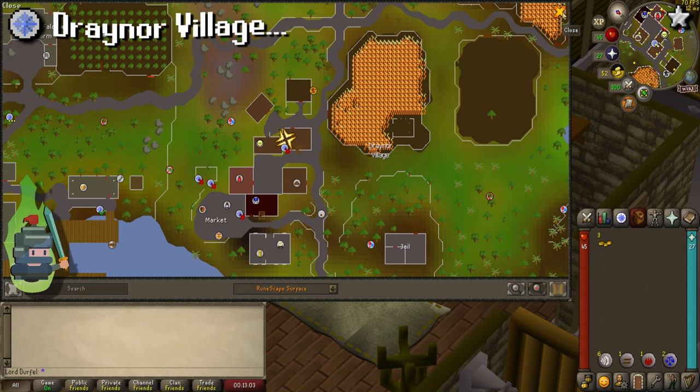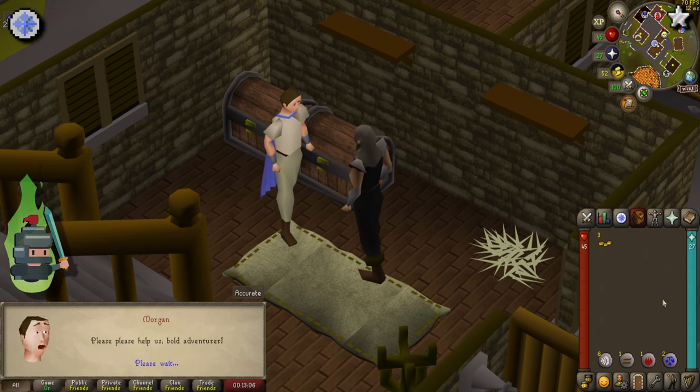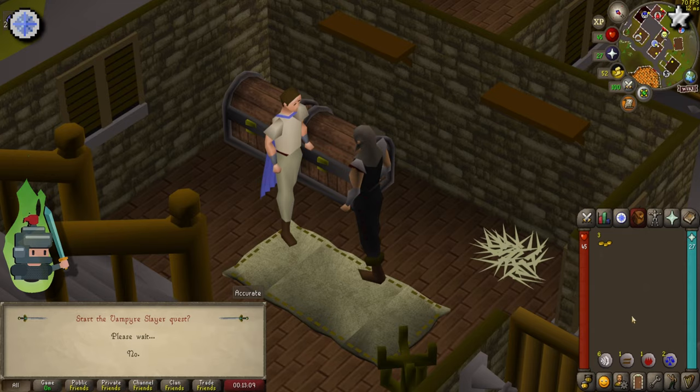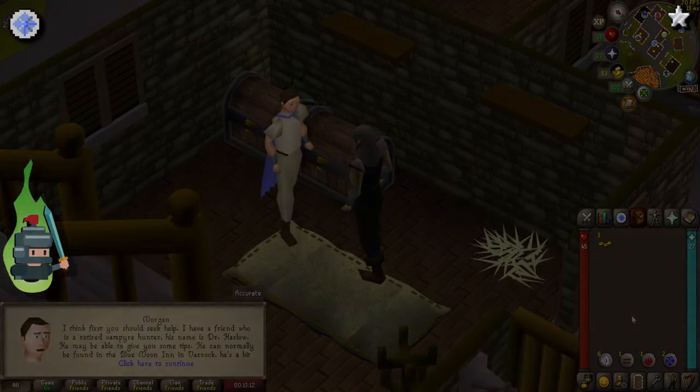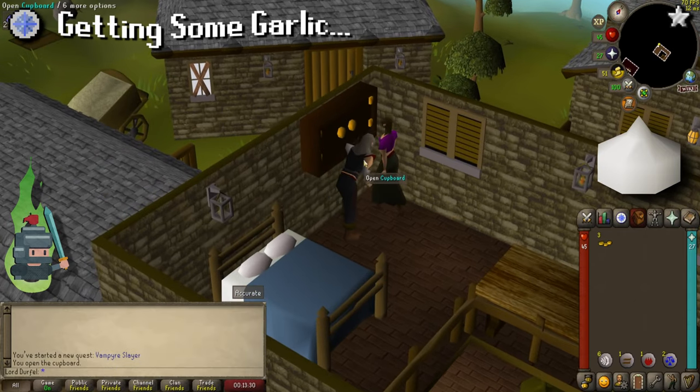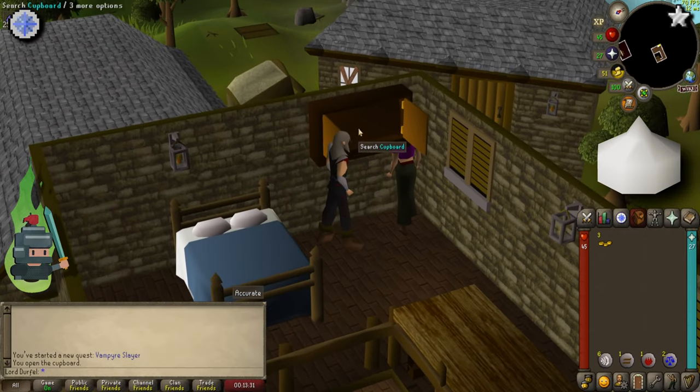To start the quest, head to Draynor village just north at Ned's house. Once there, go inside the house and speak to Morgan to accept the quest. Before you leave Morgan's house, head upstairs, go round to the back of the room, open and search the cupboard to obtain some garlic.